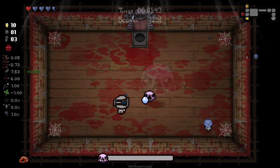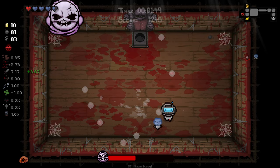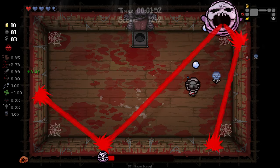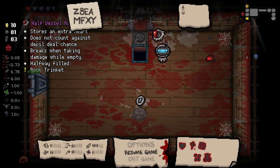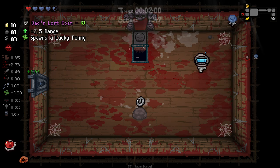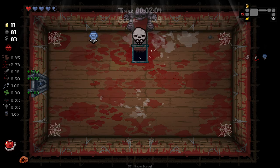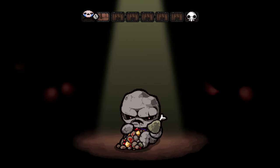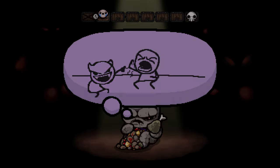As you can see, this damage does fade pretty quickly. We're already lost almost half of it. You can see that this baby's just not doing a whole lot. But the damage we're outputting right now is pretty lovely, and we do get... stores an extra heart. Does not count against devil deal chance, breaks when taking damage while empty. Half filled. That's kind of cool. I'm guessing not much happens when we smelt this. I was going to look for secret room, but I'd rather just push forward and try and make the most out of this damage up if we can.